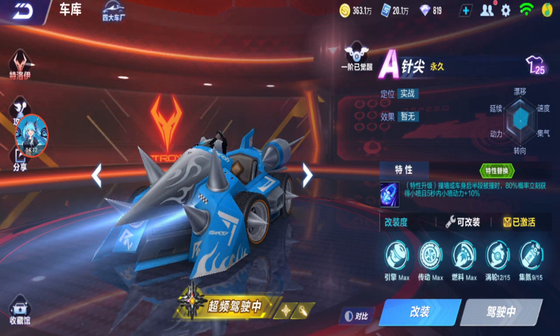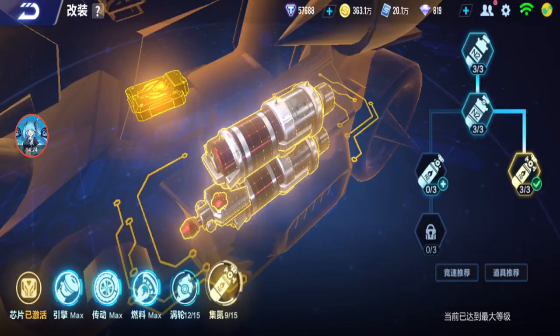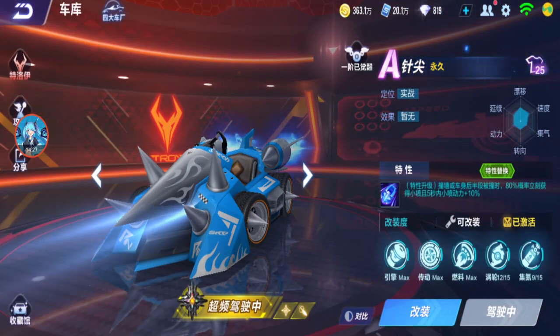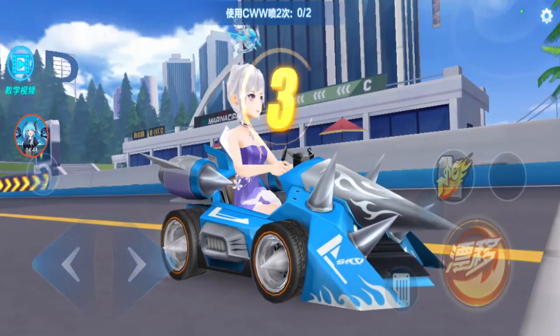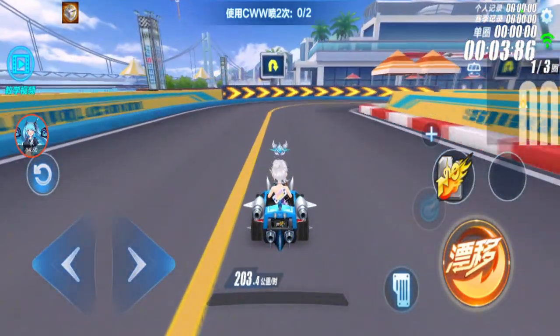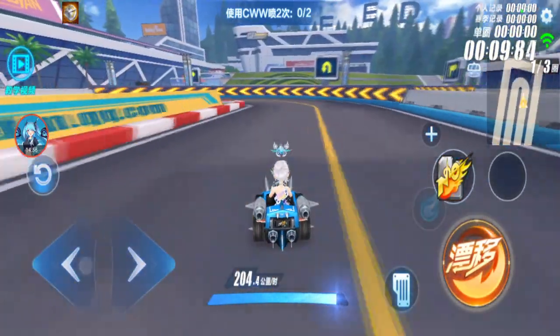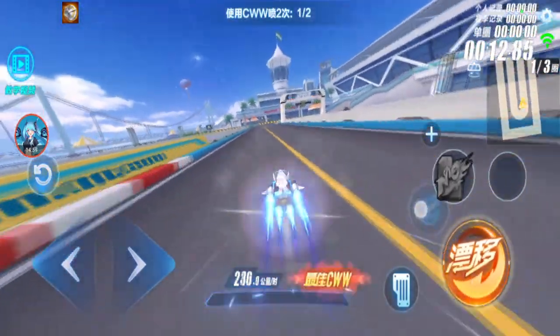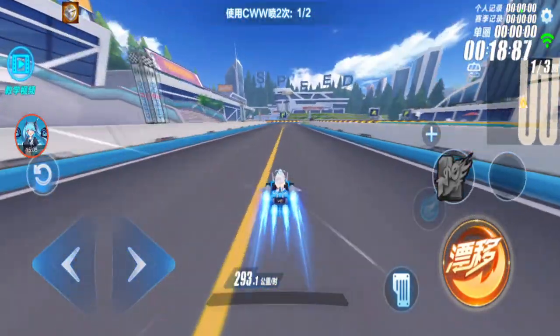Needle's ability: at 80% you get mini boost for 5 seconds — mini boost power plus 10%. It activates when you are colliding or get collided. Full modding is left, left, right. Let's test Needle with awakening. Normal speed: 203.4. Double boost: 247.4. CWW: 310.7. WCW: 293.1.